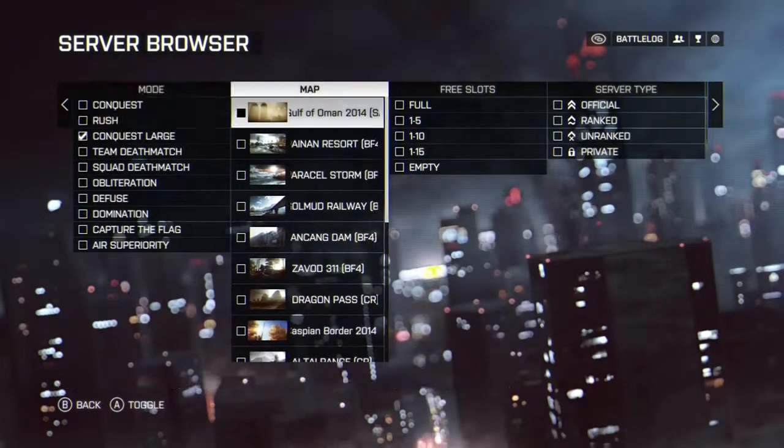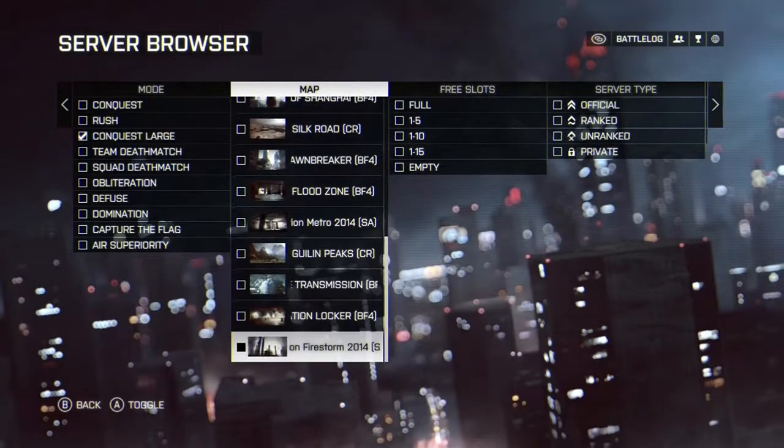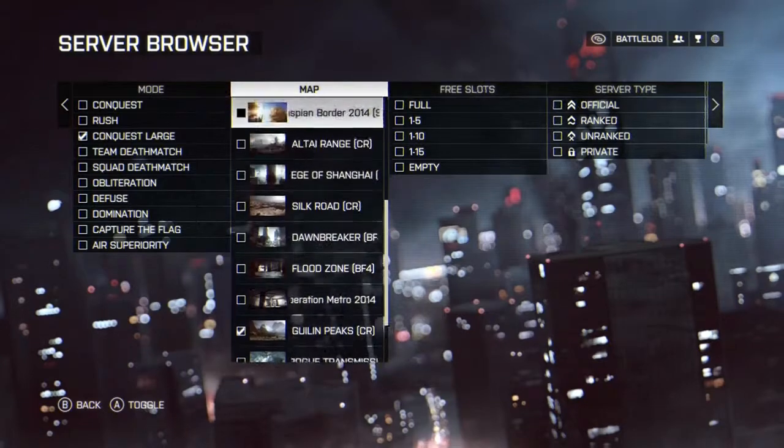Hey, it's Chris here. Today I'm going to show you how to get the Two Wheels achievement in Battlefield 4. We've got to go to Gillen Peaks and do a large conquest.